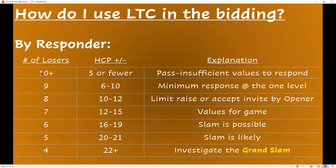For responder: with ten losers, you're not going to respond at all — you pass. A two-heart bid shows at most nine losers. With eight losers, you make a limit raise. With seven losers — remember seven by opener, seven by you — you're going to get ten tricks, which is game values. If partner opens and you have six losers, slam is possible. With five losers, slam is likely. And with four losers, you should be looking at the grand slam — though those don't happen very often.